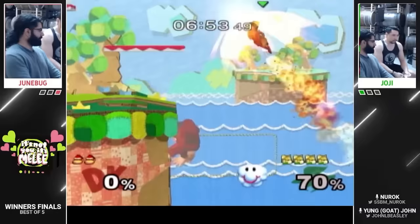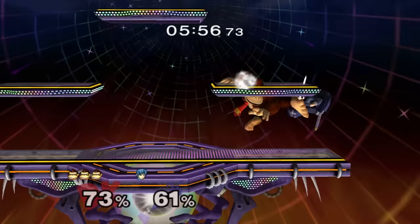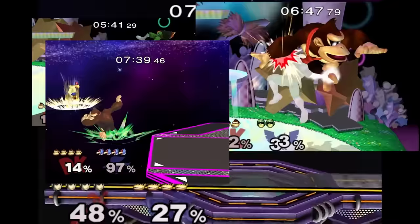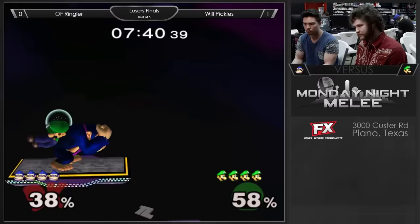Up-B might unironically be one of the best moves in the game — an ungodly fast, giant, invincible move that can be used in every aspect of DK's play: neutral, advantage, disadvantage, punish, recovery, and edgeguard. It might truly be a top 10 move in Melee. It just happens to be on Donkey Kong.